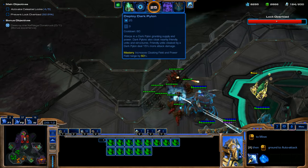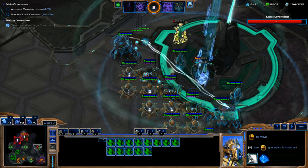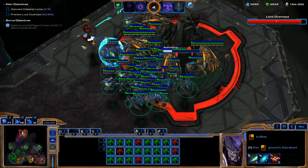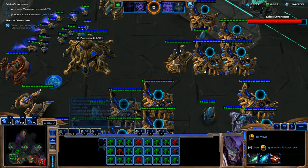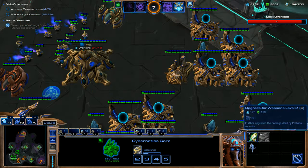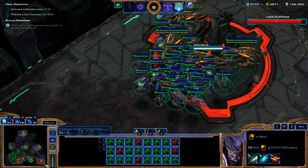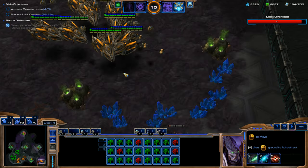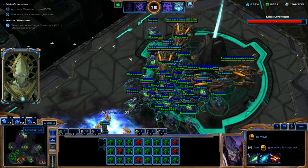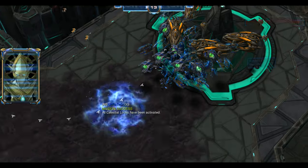Using Black Hole here. Going to spawn another Dark Pylon in case we lose that one. We did not lose it thanks to Karax's Reconstruction Beam. All Forge upgrades are complete — getting the next air weapon damage upgrade even though we have this covered. Teammate completely wiped the enemy base. There's still another enemy base up to the Northwest, but it doesn't really matter.